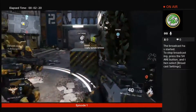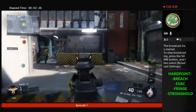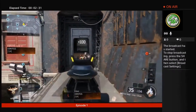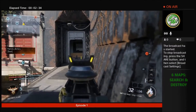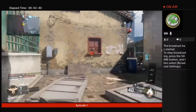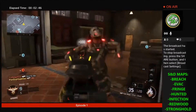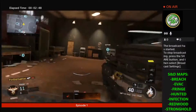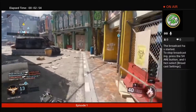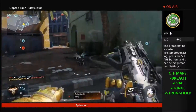We're going to be talking about hardpoint first. The competitive maps for hardpoint are Breach, Evac, Fringe, and Stronghold. We're going to be doing all game modes on all competitive maps - there are about six maps for search and destroy, four for uplink, four for hardpoint, and four for CTF. The uplink ones are Breach, Evac, Fringe, and Infection. SND is Breach, Evac, Fringe, Hunted, Infection, Redwood, and Stronghold. For CTF we're going to be doing Breach, Evac, Fringe, and Stronghold.